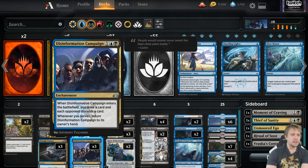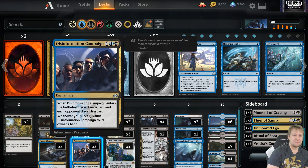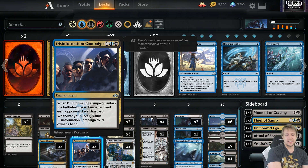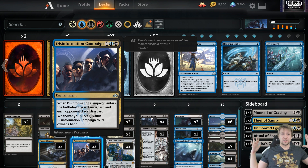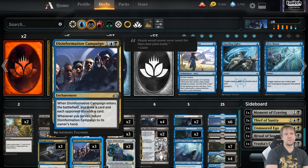The Disinformation Campaign is kind of the bread and butter in some matchups, at least against slower decks and often against mid-range decks. Mid-range decks, unless they are exploring a ton of lands, don't have any extra cards. So you might be able to land these on turns three to five and either get those extra lands out so they can't play a land each turn, or just get rid of the five or six mana planeswalker. Pretty sweet.